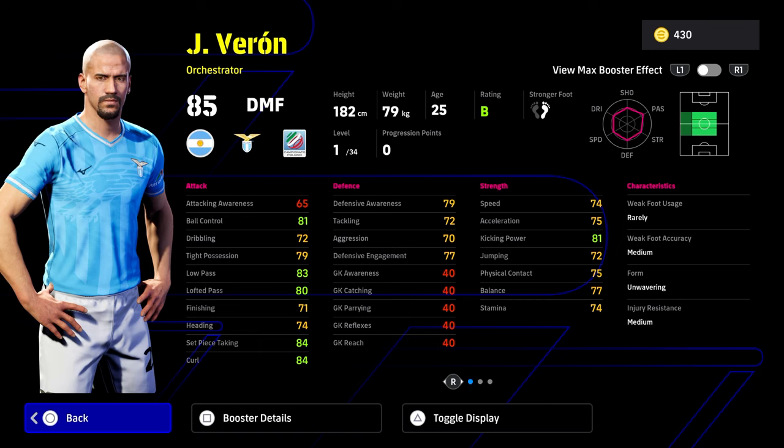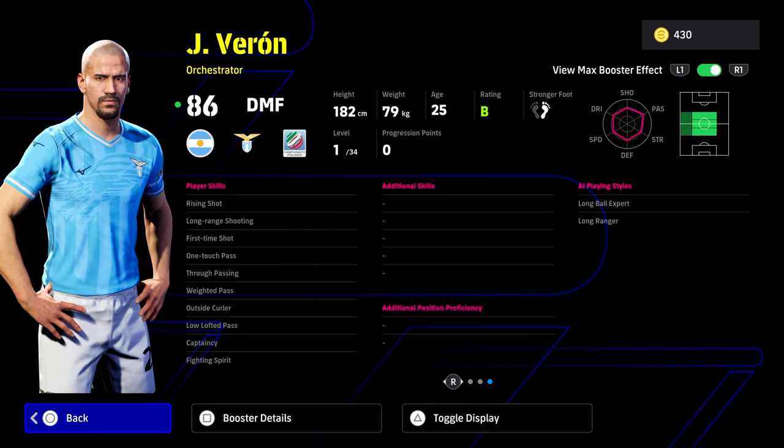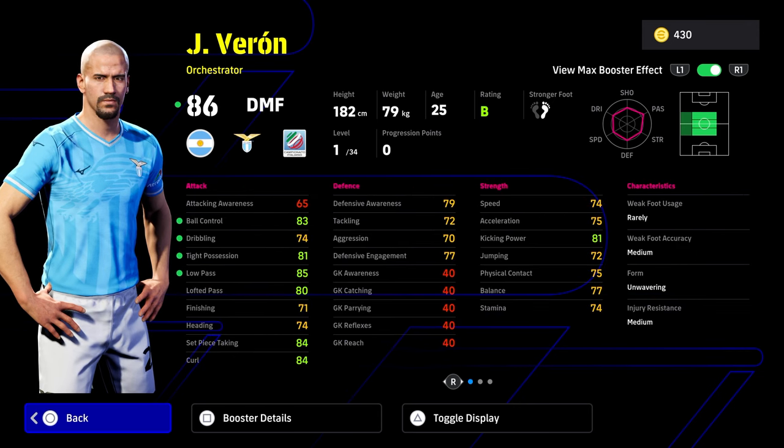I'm going to go over Veron in more detail in the live stream. He does look really good in game — he definitely has a high red scan or whatever it's called. He gets a booster as well which is his technique plus two. He's got long ball expert, long ranger, rising shot, long range shooting, first time shot, one touch pass, through passing, way to pass, outside curler, and low lofted, as well as fighting spirit.